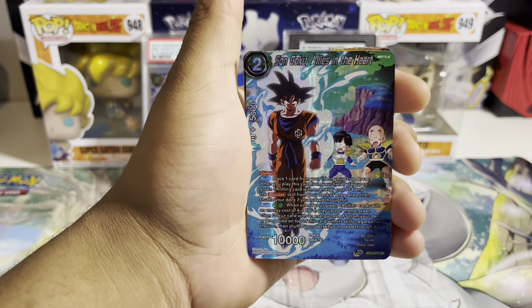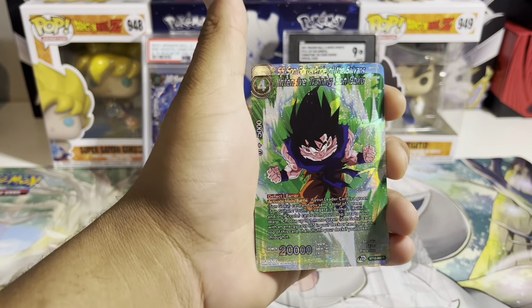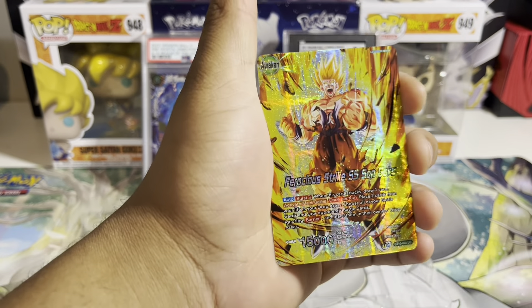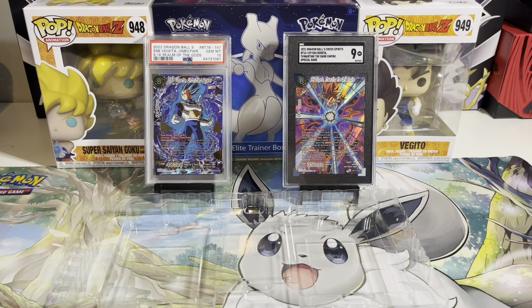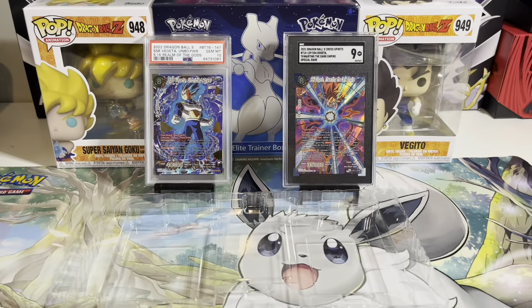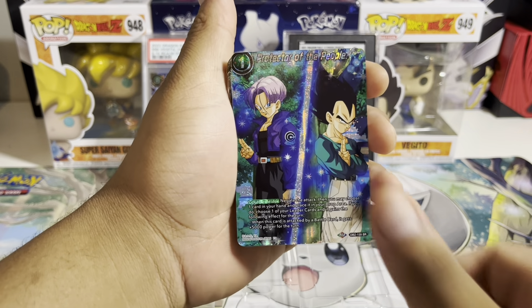Even on this one, the foiling makes it look sick. They really knocked it out of the park with the Goku side of things. I can't complain about the Vegeta version either. Let me know in the comments what you thought of the unboxing for both of these, which ones are your favorites, and which one you preferred — Vegeta or Goku.